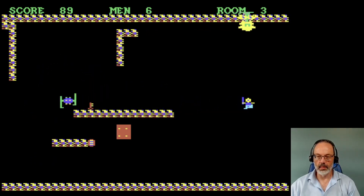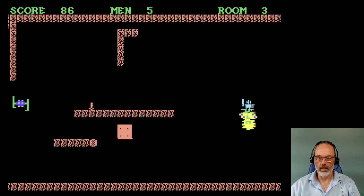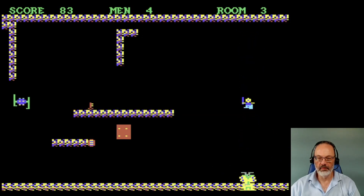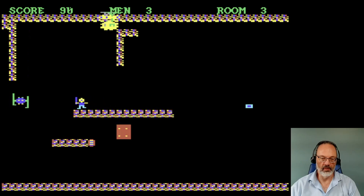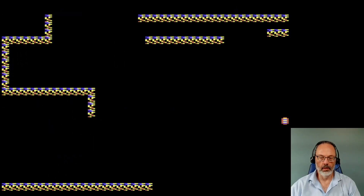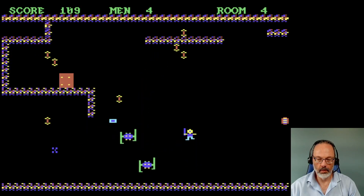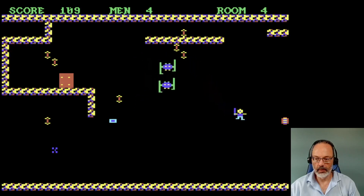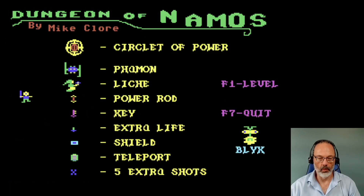I'm curious about the shield thing. There we go — I shot the blick. They come back. I think I'm shielded from them, maybe. I don't get points for shooting them. So maybe that's what the shields are for, to save you from the blick. The famon don't seem to care too much. What I would like to do is get to the shield and then see what happens. I don't understand the shield thing — standing on them isn't enough to shield you, apparently.